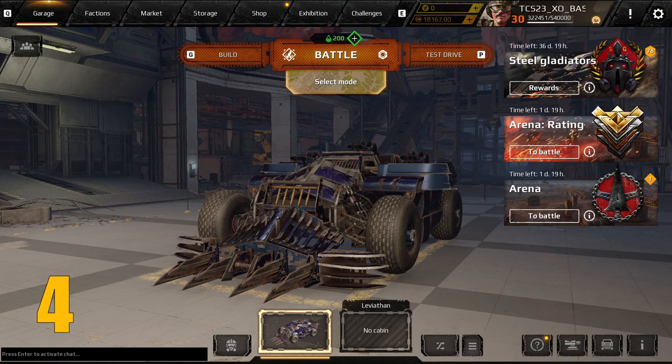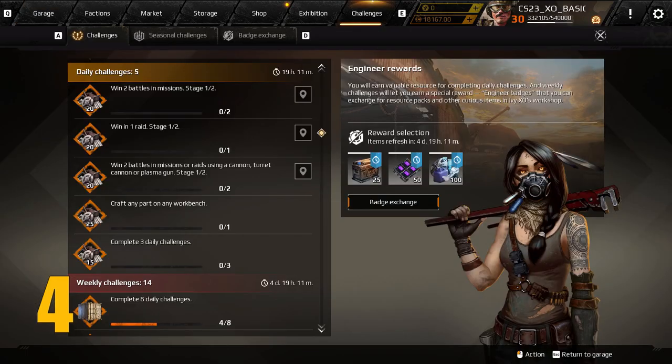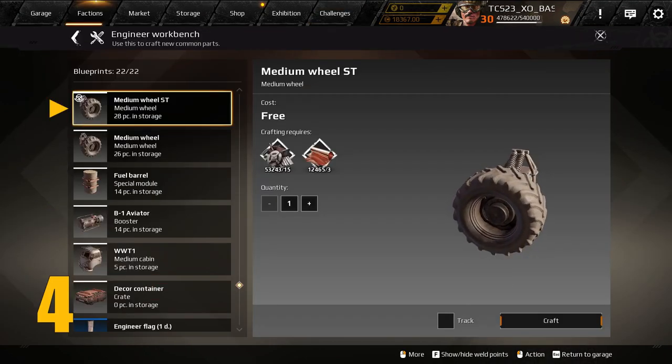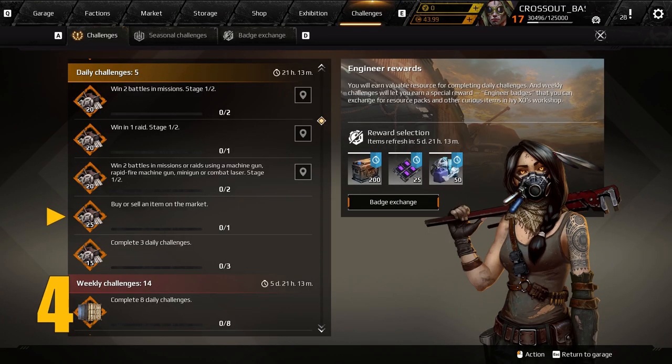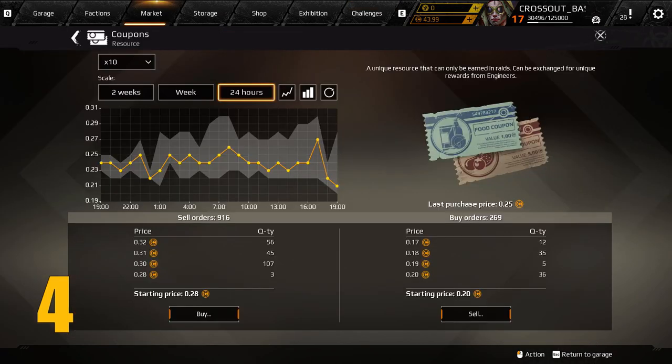With so many players looking for quick ways to earn coins and resources, there are several daily challenges I wanted to highlight. The Craft Any Part challenge can easily be completed by crafting common medium wheels. And then for the Buy or Sell an Item on the Market challenge, you can sell these very same wheels. Another option is to buy a stack of 10 coupons — they are super cheap and quick, and buying them won't really make a difference.